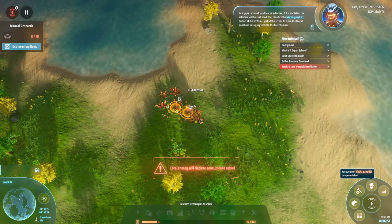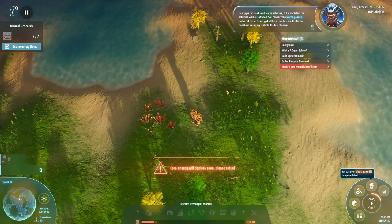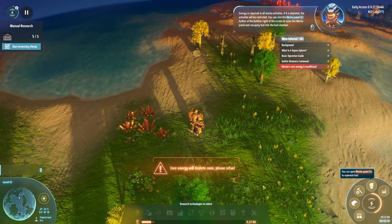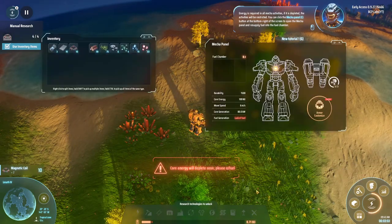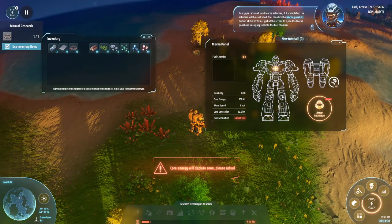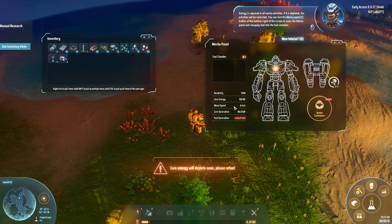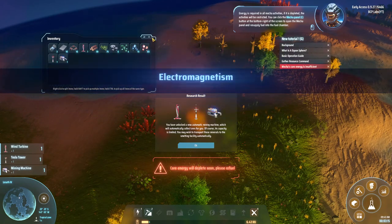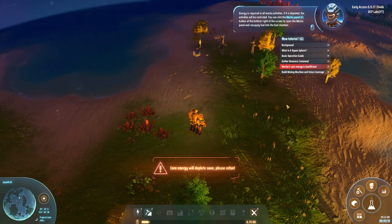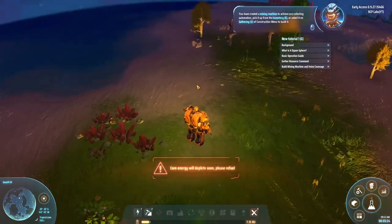Energy is required in all mecha — if it is depleted, activities will be restricted. You can click the mecha panel button at the bottom to open the mecha panel; I didn't realize that. Interesting — you can customize the armor and all that stuff too: fuel generation, lack of fuel, core power, all that. I have created a mining machine to achieve ore-collecting automation.